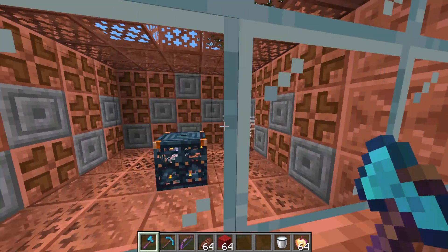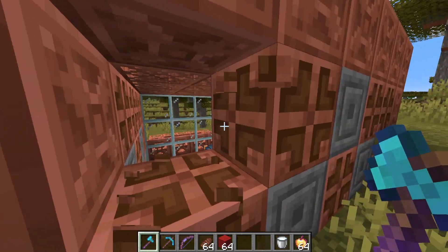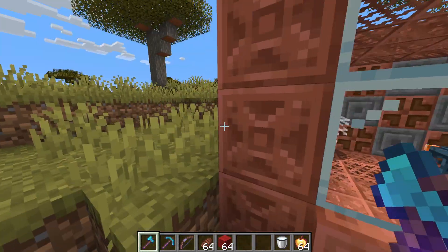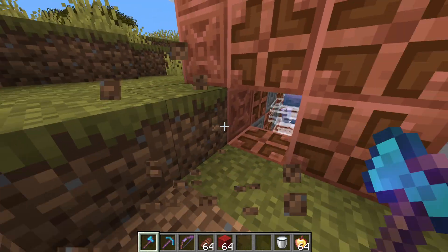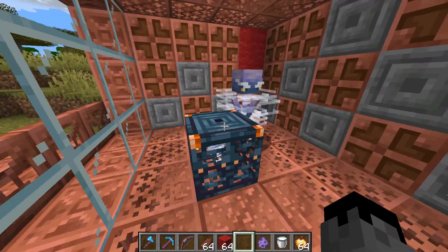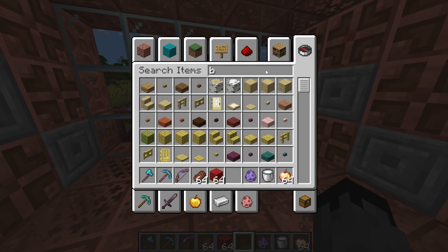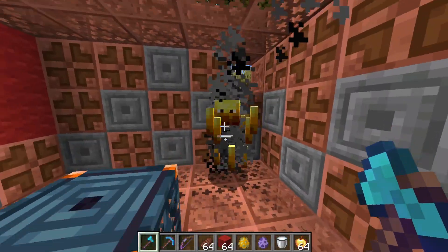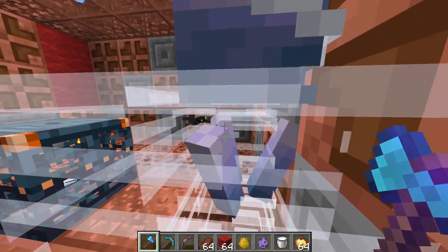This is what the Breeze looks like. He's a little upset that I trapped him in the chamber. He looks like an angry old man. He kind of looks similar to the Blaze — they have a lot of similarities, except the Breeze's arm things are on the outside while the Blaze's are on the inside. He's a little shy.